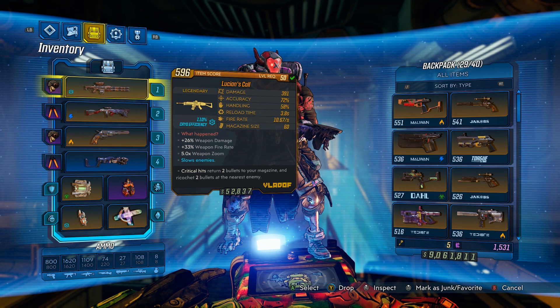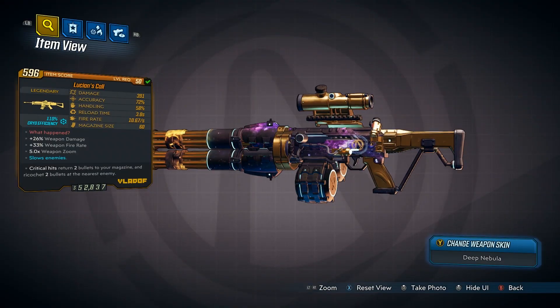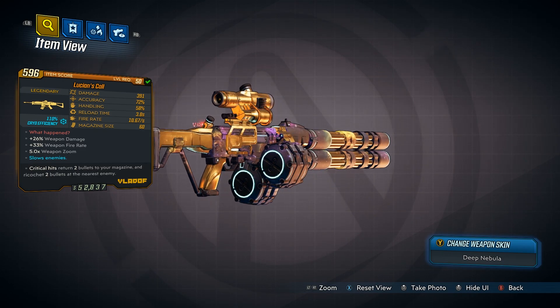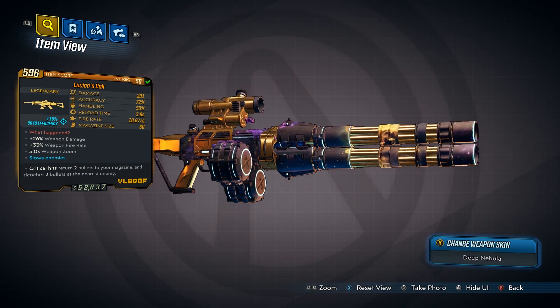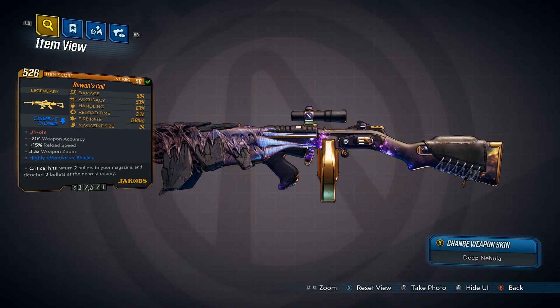Straight off the bat, probably in the top two or three most vital things for the entire build, you're gonna want this weapon: the Lucian's Call. Mine's skinned up right now but you want the Lucian's Call. If you check out its stats on the left, at the very bottom it says critical hits return two bullets to your magazine and ricochet two bullets to the nearest enemy, which is gonna make this gun so valuable in combat with so much actual damaging presence.